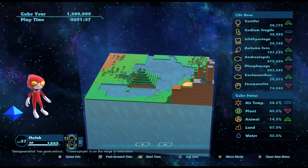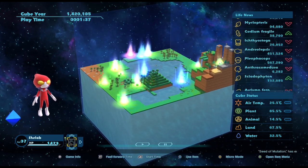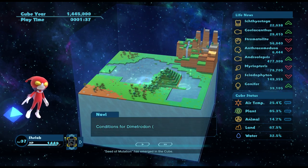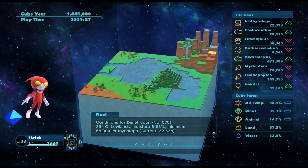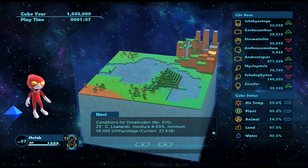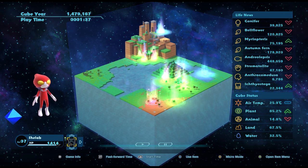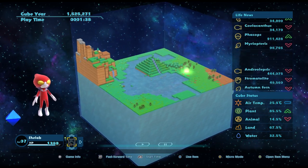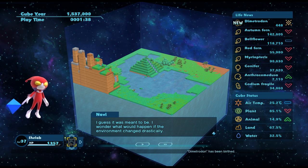There's no reason this shouldn't be spawning now. We'll fast forward a little more and then I'll go see why we're not getting our new thing. Dimetrodon wants 25 degree lowlands - we've got loads of lowlands. The moisture might be a bit much... oh, it wants 58,000 ichthyostega! All right, we need to keep going then. Keep going, fast forward - more ichthyostega please. Yay! We have dimetrodon - I guess it was meant to be.